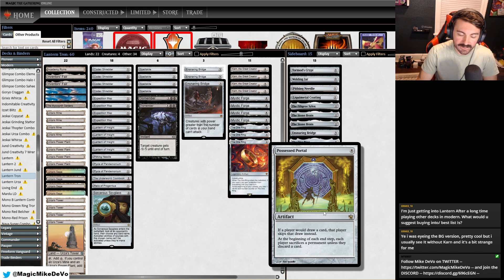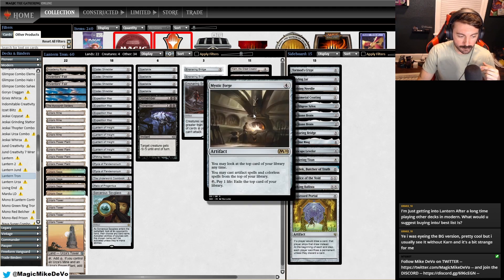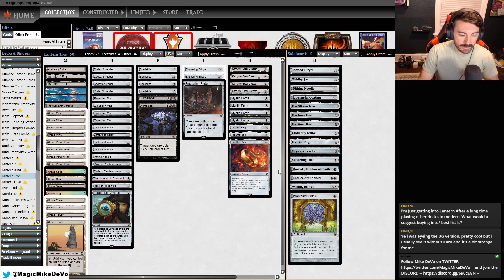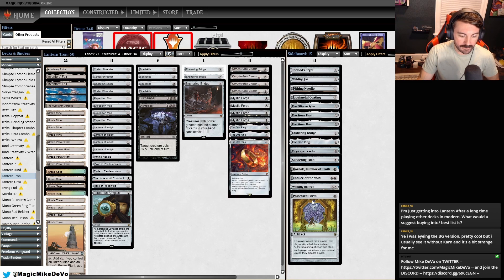If you haven't seen Possessed Portal: if you would draw a card, you skip the draw instead, and at the beginning of each end step — yours and your opponent's — they either sacrifice a permanent or discard a card. At this point, you have to have Mystic Forge out, have them locked, and then you play Possessed Portal. So they're not drawing cards, they're discarding cards, they're sacrificing permanents, and you're playing cards off the top of your deck with Mystic Forge. That is the lock, if you can get it.